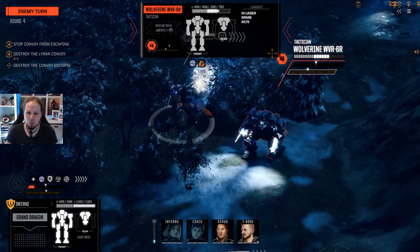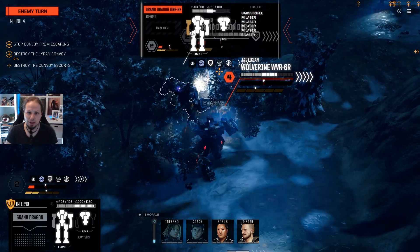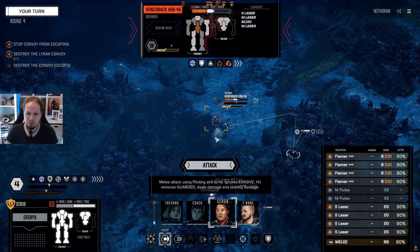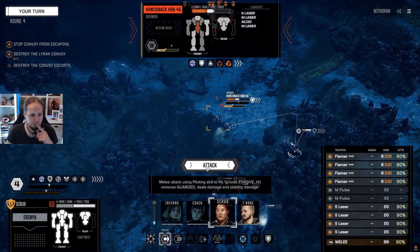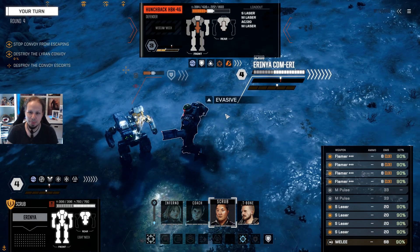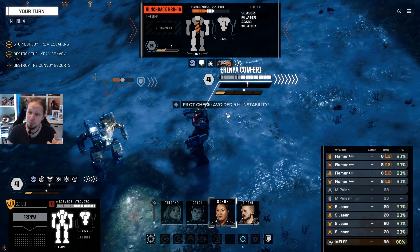Oh, this is a melee attack? Wow — why are you so fast? I'm pretty happy that I amplified the armor on my Dragon. We are fatigued, got some stability damage. As I was saying, we have to deal with the Hunchback and we have to do it soon. The melee attack and then following up with T-Bone. We punch him back one initiative turn — we definitely get rid of his evasion and his guarded state. He lost guarded anyway.